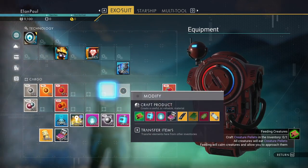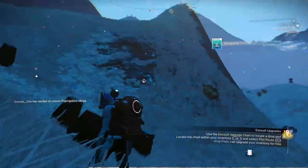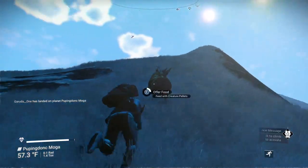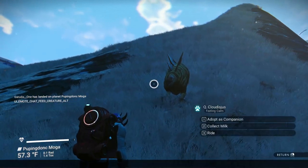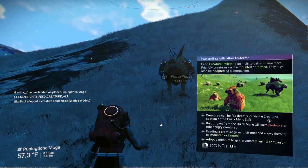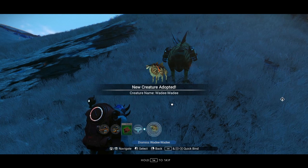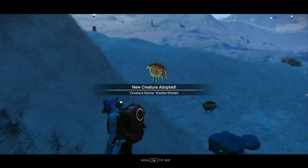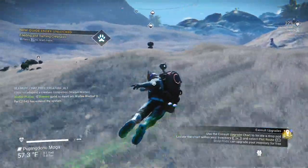I don't know what it wants me to build here — creature pellets. Let's go ahead and do that real quick, and we'll get ourselves a pet because that's one of our milestones. Adopt a companion — and you see we got the ownership milestone as well. We just conquered a couple things there.